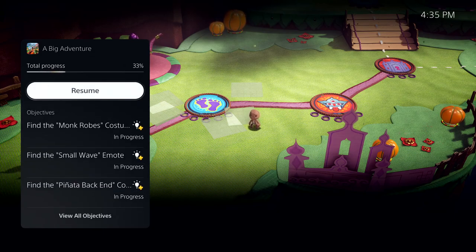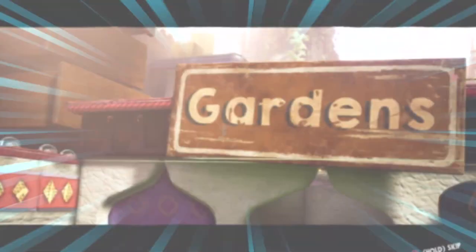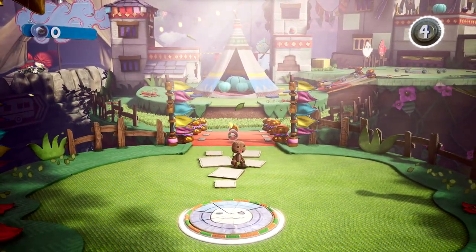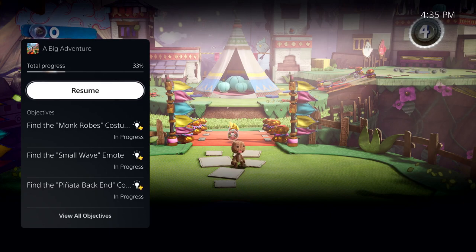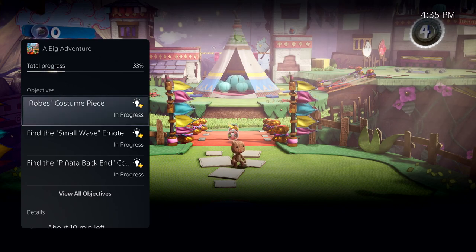Some activities even let you jump directly to that place in the game. But there's more to see here. For another example, let's open that activity back up. It looks like I missed an objective to find the monk robe's costume piece. Looks like I need a little help.